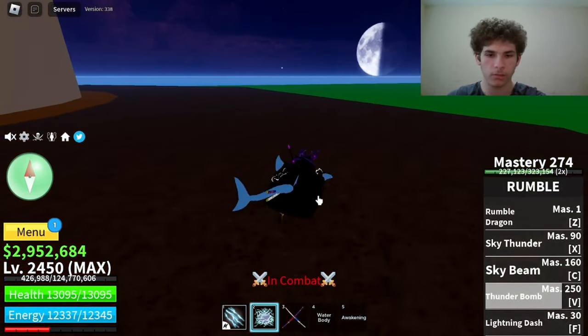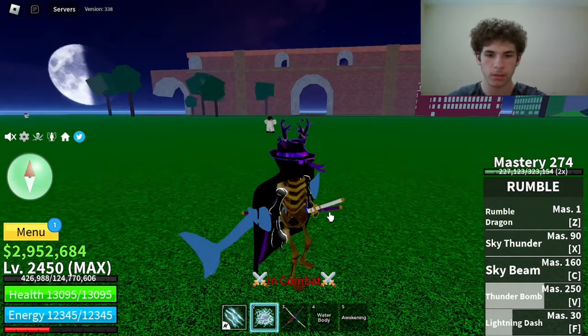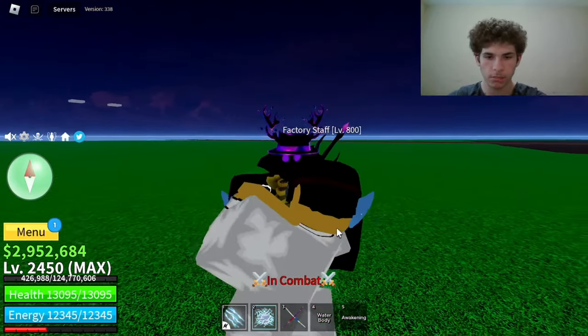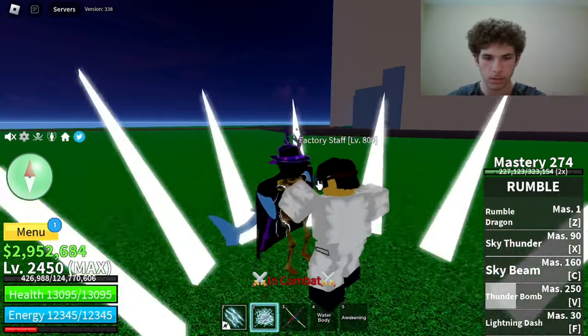The next move on Unawakened Rumble is Lightning Dash — just a little dash that you can use. Also, one more thing I wanted to show you guys on Rumble: it is a Logia, so NPCs cannot hit me. As you can see the attacks are just going right through me and I'm taking no damage.